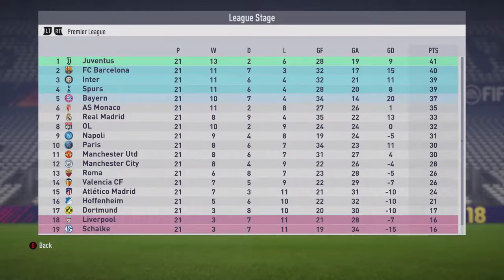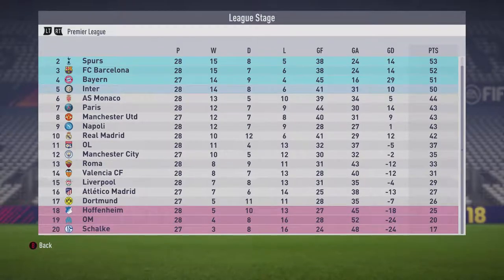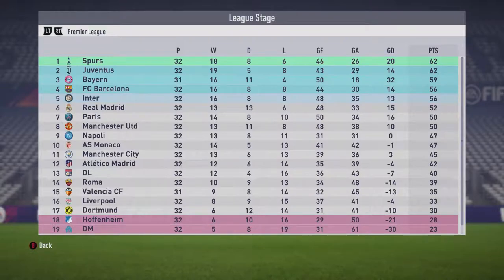Into March and Juventus still hold first spot, Spurs in second, Bayern Munich in fourth, Barcelona in third, Paris in seventh, Manchester United in eighth climbing a little. Manchester City still in 12th, Real Madrid in 10th right on the midpoint. Dortmund going back down again, Atletico still stuck in the lower half. Liverpool have finally gotten out of the relegation zone — I'm actually happy about that because I love this Liverpool team.